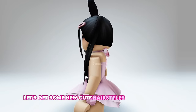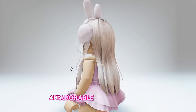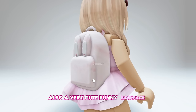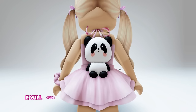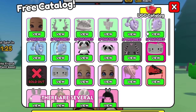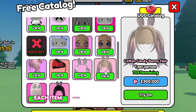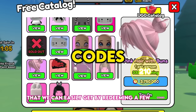Now let's get some new cute hairstyles with bunny ears — one is black, the other is blonde — and adorable bunny headphones, a very cute bunny backpack, as well as other lovely items such as hoodies and backpacks. You can also redeem codes to get items quickly. Join UGC.Move. Click on the UGC button to view the items available. There are several cute items to obtain, each with its own points and win requirements. Each item requires at least 2 million points, which we can easily get by redeeming a few codes.